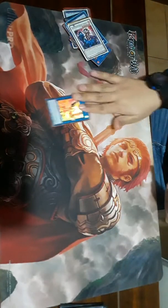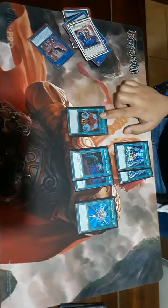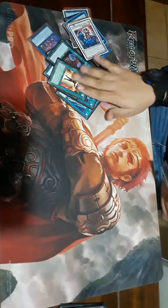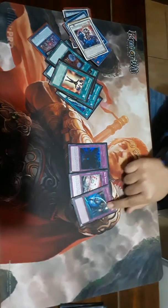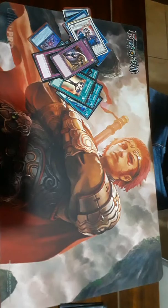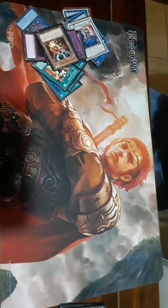For the side deck: one Nightmare Phoenix, Solid Graveyard, Called by the Grave, Monster Reborn, two Pendulum Storm for anti-pendulum, Different Dimension Ground — that card is so good, any card sent to the graveyard is banished instead, kills so many decks. Anti-Spell Fragrance, Mind Control, Lost Wind, Red Reboot, and two Ghost Reaper and Winter Cherries — you have to play it in this meta with Spirals going around. Also one Prank-Kids Meow-Meow-Mu.